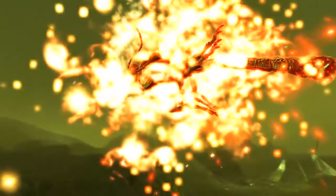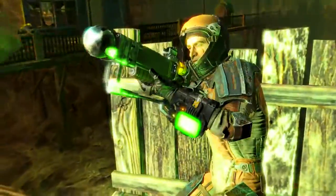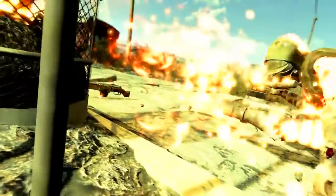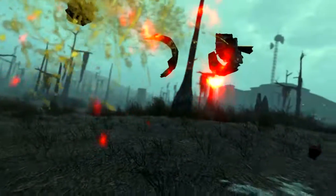Welcome back ladies and gentlemen to Fallout 4, my name is Camel and this video is going to be a walkthrough guide in which I will show you how to acquire and hopefully use in the best way possible the unique laser gun known as Righteous Authority — probably one of the easiest non-purchasable unique weapons to acquire in the game.